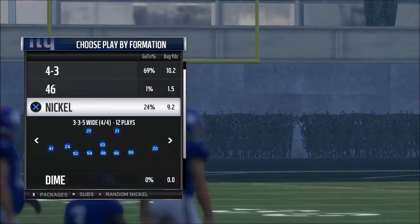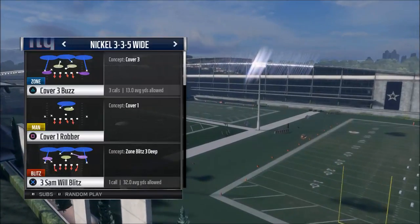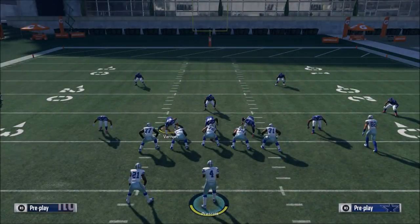We also have a combo guide that's going to give you access to our defense and offense together — you're going to get both guides. You can check that out in the description. But anyways, here's a sample play for you. It's from the nickel 3-3-5 wide.